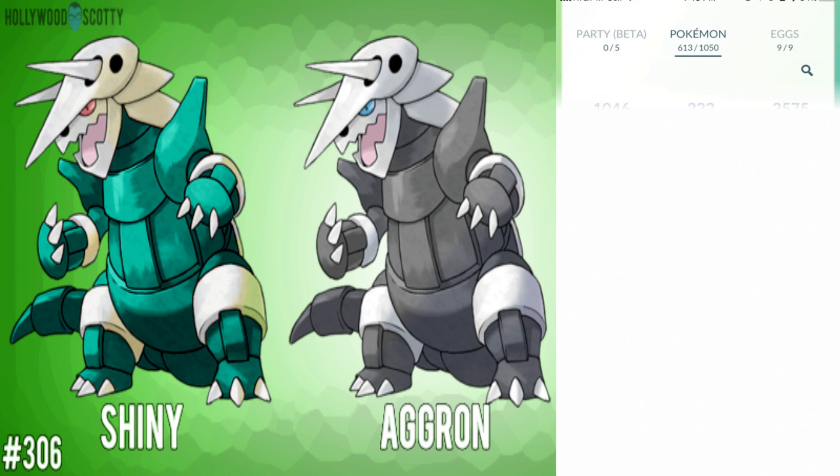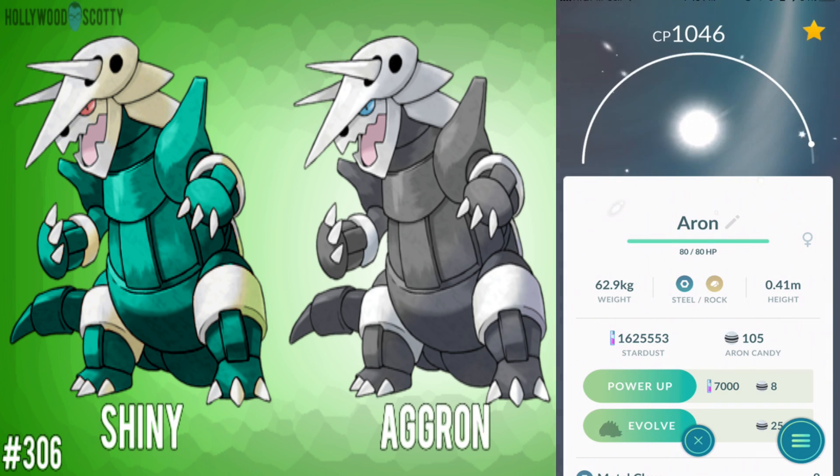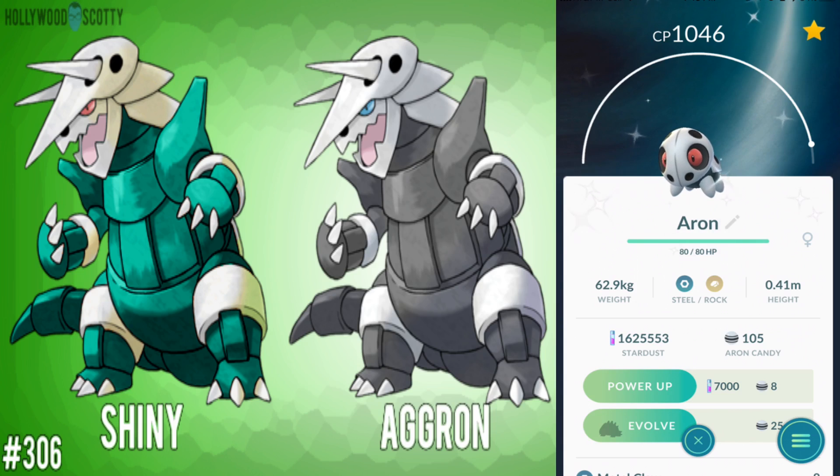Check this out, guys — you see that thing in the upper corner right there with the three stars? Yes, that's a shiny Aron. I didn't even know shiny Aron existed in this game. You see the background has all that starry stuff — yes, that means it's shiny.